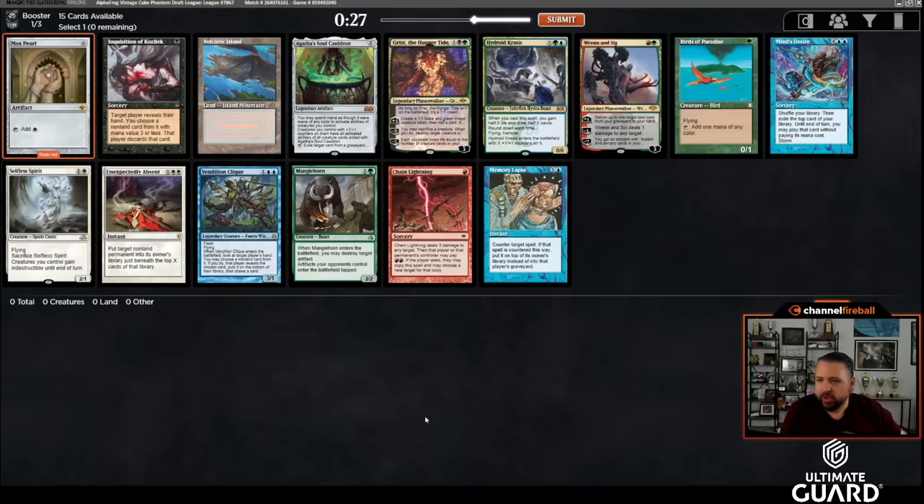Welcome to another eight-player draft here on Magic Online — we're drafting some Vintage Cube as always. We got a Mox Pearl, so we're slamming this. This is Alpha Frog's cube, it's officially on Magic Online, and I've really been enjoying getting to draft it in the queues. We're taking Mox Pearl over Birds.